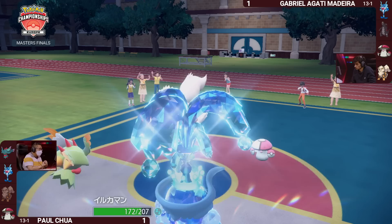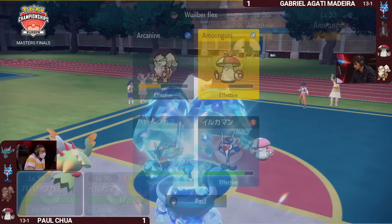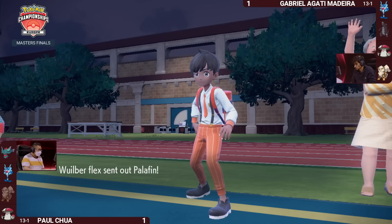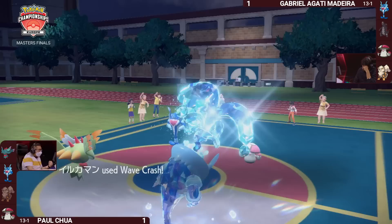You then have Amoongus capable of either going for a Pollen Puff into the Arcanine or redirecting. If you don't want to run the risk of Palafin waking up, you can always go for redirection. We see the pivot now — this is Gabriella's chance to get the Palafin back in and land a Pollen Puff to restore the HP it has lost, with Fluttermane taking a turn of sleep. But the Palafin wakes up! Goes for the Wavecrash and lands it into Amoongus for the knockout.